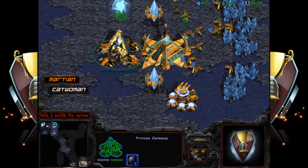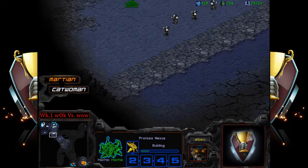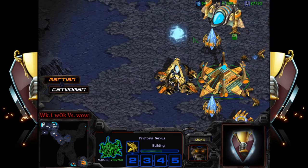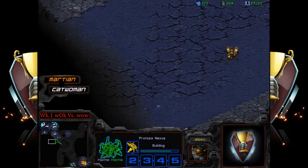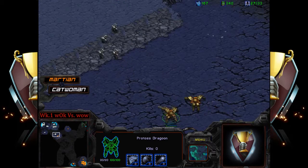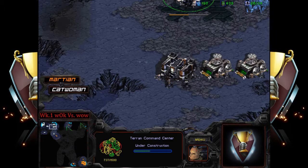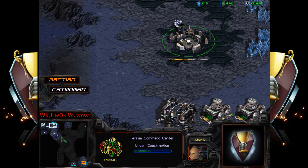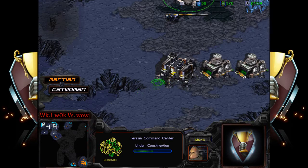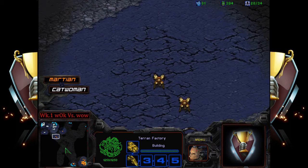I think Martian is going to have to do something special here — he went one-gateway expand. He's going to have to push back here; he does not want to lose those dragoons. He needs to do something against this fast-expanding Terran, maybe take an expansion to get map control. He's not going to want to go in recklessly. Catwoman was able to do bio pretty efficiently against Protoss in the 2v2.